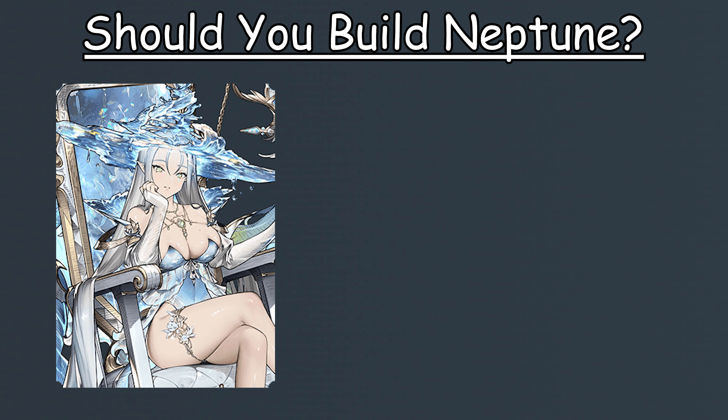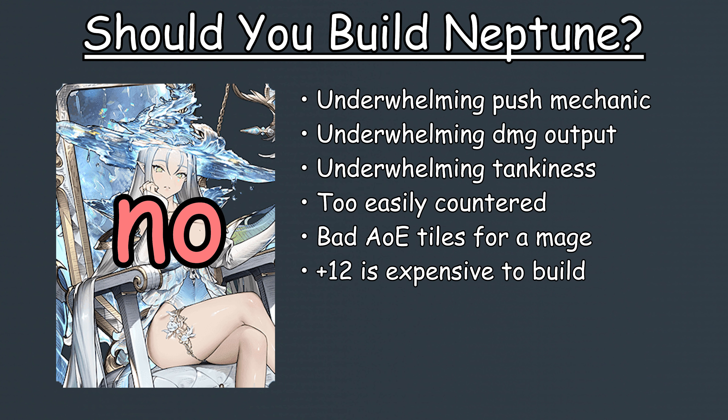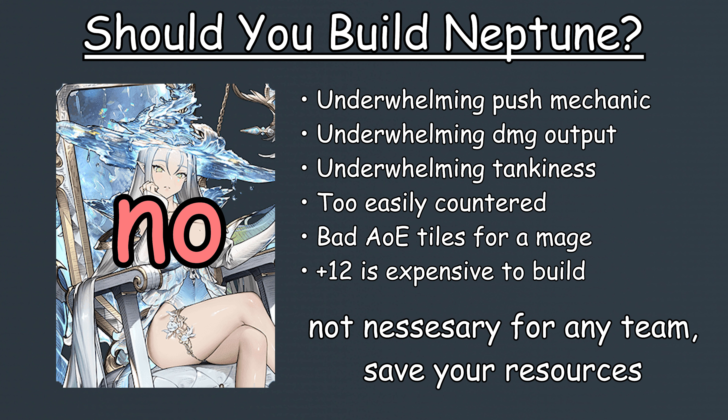And finally, the most important question of all — should you build Neptune? My answer is a very affirmative no. Neptune just has way too many cons and counters that completely outweigh the benefits of running her, which is unfortunate because her push gimmick is by far the coolest and my personal favorite mechanic they've ever added in Brave 9, and it's quite unfortunate to see it implemented with so many downsides. Overall, if you want to build a mage team, I would highly recommend you use your resources to build better legends such as Velforn, Lucius, or Ulfrid. Don't build Neptune — it's not necessary, nor worth it.